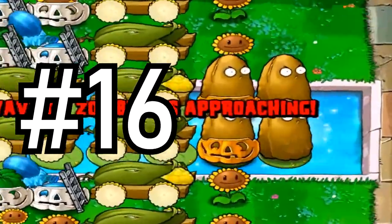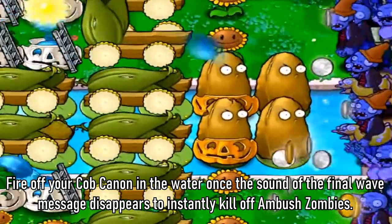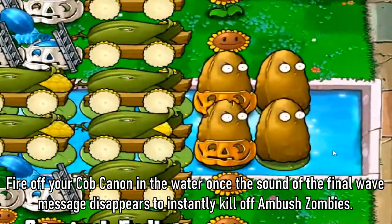Tip 16: Fire off your cob cannons in the water once the sound of the final wave message disappears to instantly kill off ambush zombies.